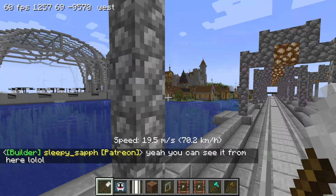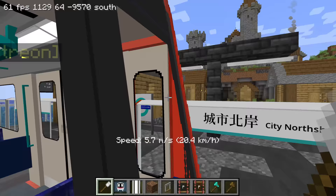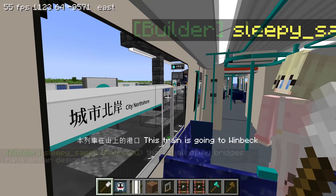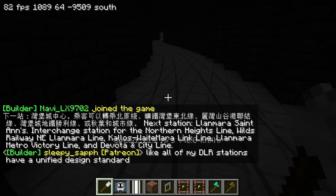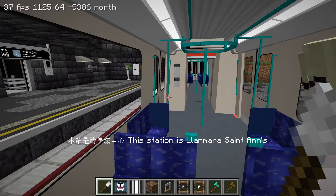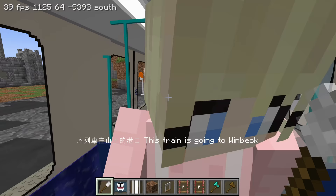I like how you designed the bridges - they blend in very well with the environment. These two villages are really close together, I guess that's why you connected them. This platform opens on both sides. Even if the stations have similar designs, it's at least uniform and you put effort into it. That's kind of what I do with my light rail as well - most stations are similar in design style. Next station: Lanmaral Saint Ends. Okay, so this is the lift we came up from. To get to the other side we walk down the stairway and come around.